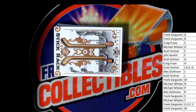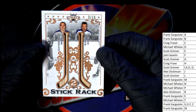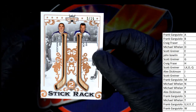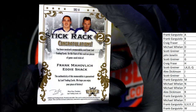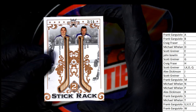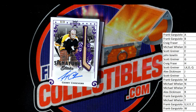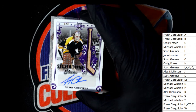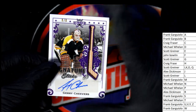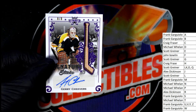The next hit in the box break is a stick rack. It's letter S and letter M — it's a number to 15. You've got a two-stick rack here. M and S — Frank, this is your hit! Boom, congratulations. Very very nice, Frank G pulling some heat with the stick rack. Next up: oh, legendary! Cheevers autograph — signature sticks relic auto. Cheevers! Craig, congratulations man!